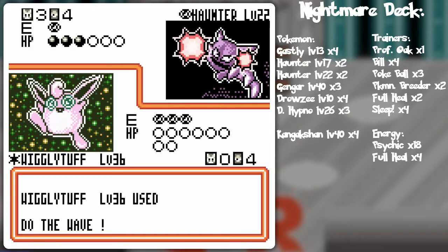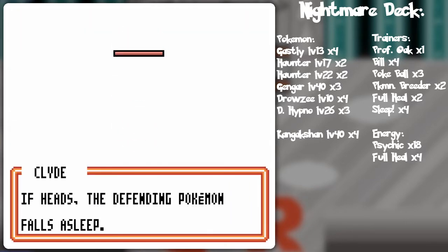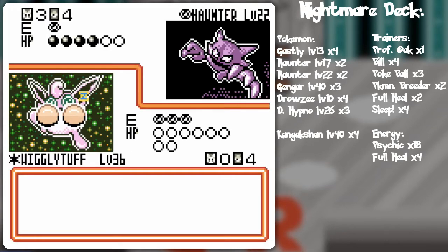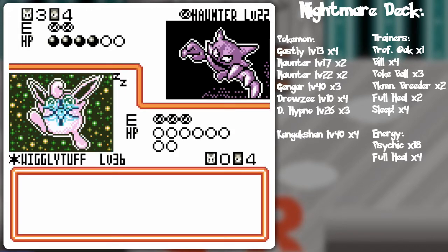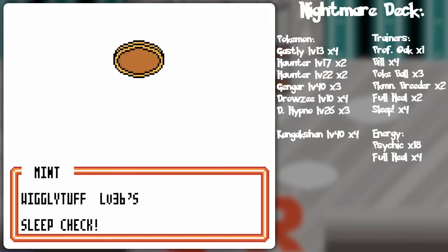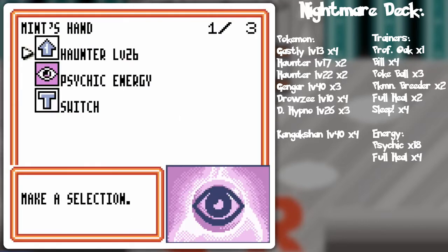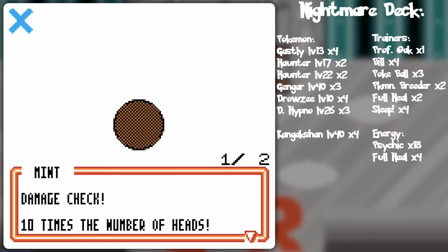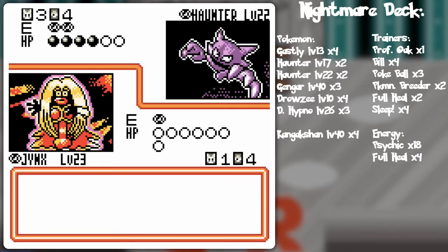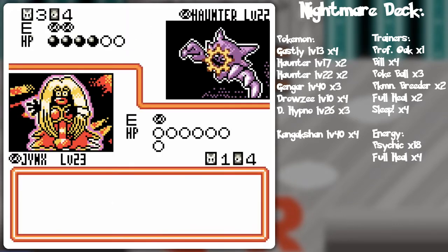Maybe I'll just go and do the wave to nick away at the Haunter. I wouldn't count on him being able to use that Haunter's attack anytime soon. Oh well, that's okay — it's only 20 damage and I'm bound to get another basic somewhere along the line. Oh, there it is — there's a Jynx! I could actually switch and double-slap. Maybe I can knock out the Haunter? No — it will do zero! I went for it.